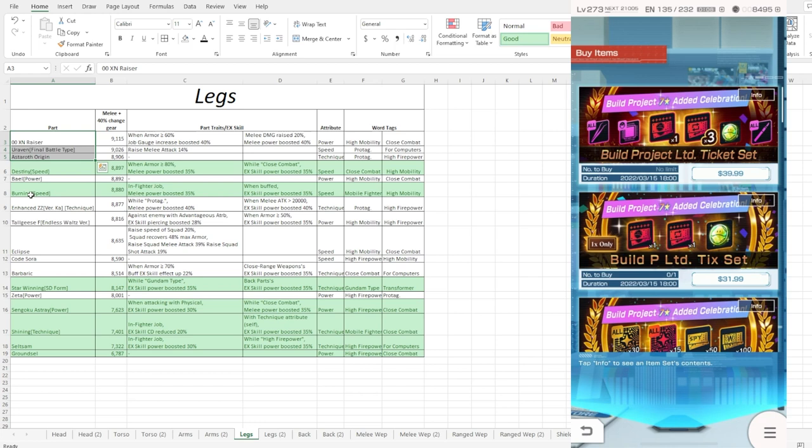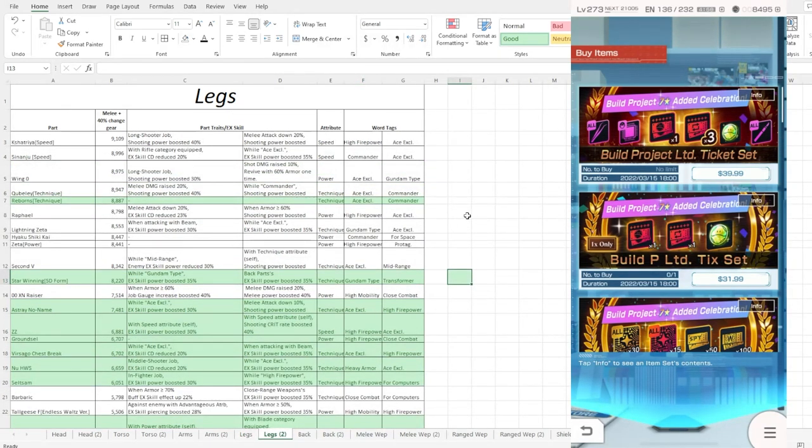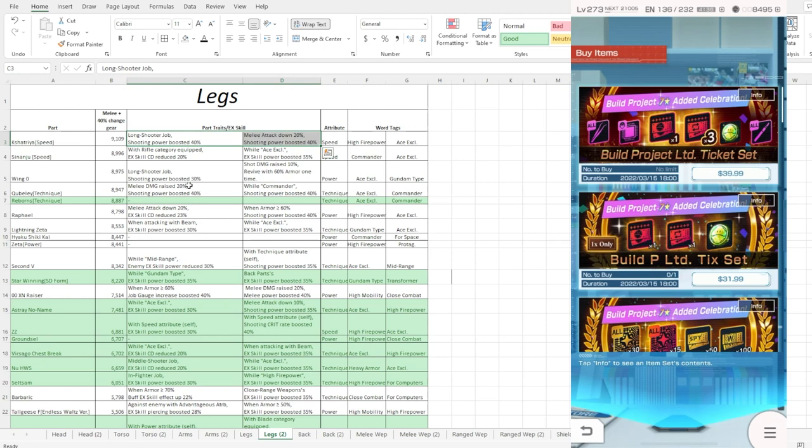Moving on to legs - you can definitely see it's falling off slightly, but burning variants to this day are still going to be really one of the better ones to look at. Bubble fighter is definitely a top choice for legs. For shot legs specifically, we actually have a lot of good variants with 40% trait. One question I was asked is whether to upgrade the Kubuli or the Kasashria - these two right here are probably going to be the best shooting base legs currently because they're going to be 40% trait.